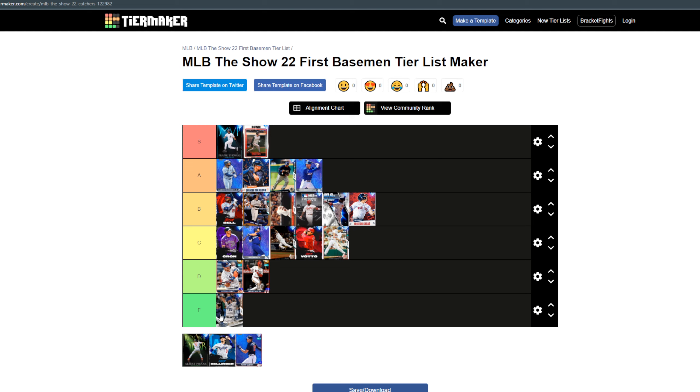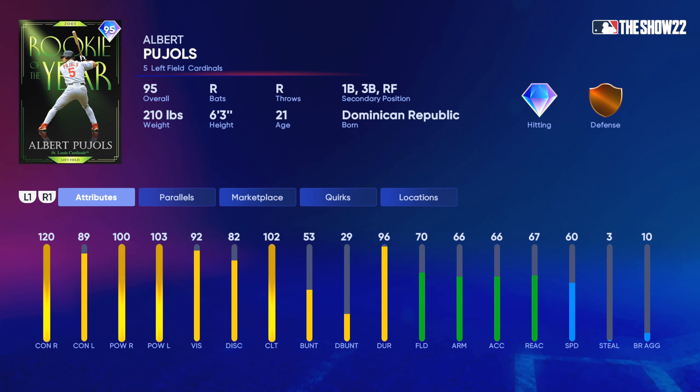Next up, Pujols — A tier. What can I say, Pujols has a great swing this year — for some reason they switched it up. He's literally 120/100 against righties; you can't get much better. He probably has the best speed on the list so far. He's just the guy, so I'm gonna say he's S tier.